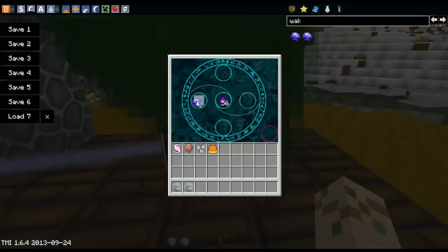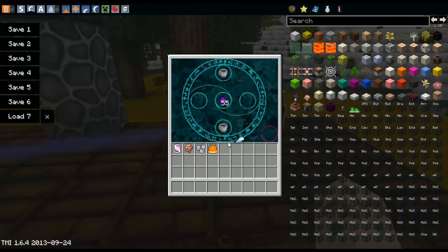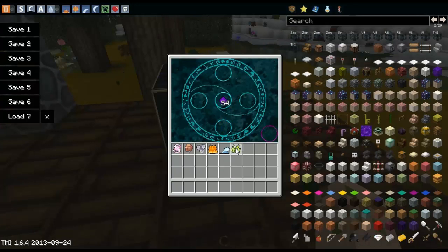For the water essence, you need 2 buckets of water, or 2 water bottles, and 2 wake blooms. And there's your water essence. It should be noted that the water buckets will stay in the essence refiner. For the nature essence, you're going to need a lily pad, oak leaves, cactus, and a vine in this pattern. And there is your nature essence.